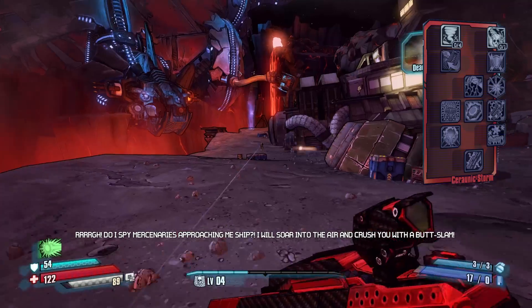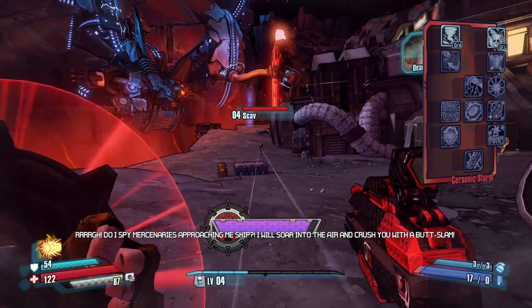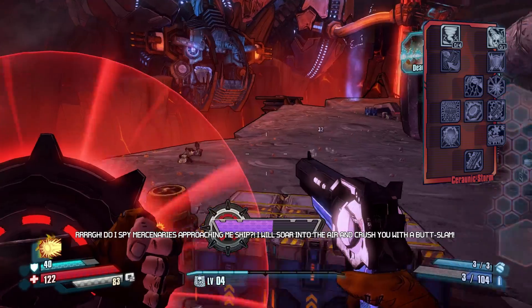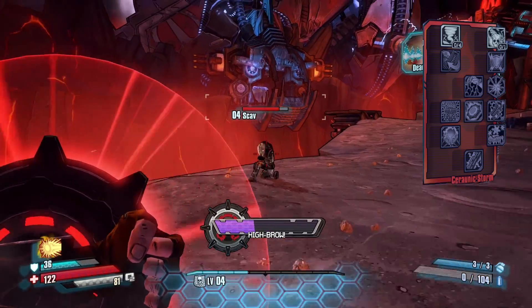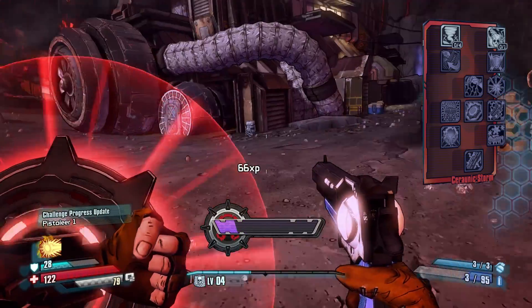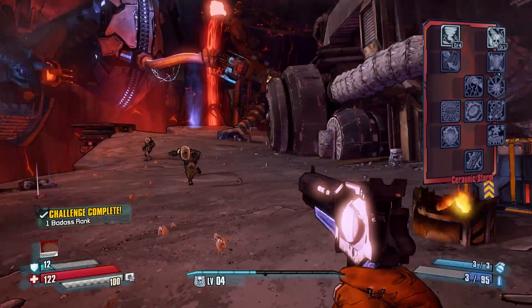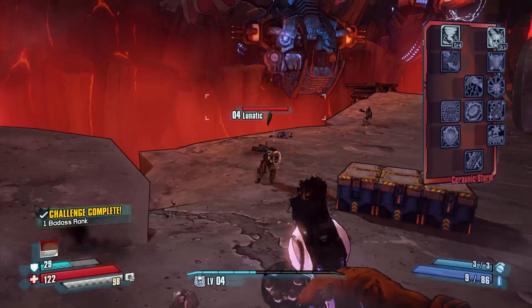The third skill tree is called Saranic Storm, and it's about building stacks of Maelstrom. Doing incendiary or shock damage with any of your guns builds a stack of Maelstrom, and most of the abilities scale with stacks of Maelstrom — adding extra elemental damage, chaining status effects to nearby enemies, or adding a devastating fire and lightning storm to the Aspis shield throw.